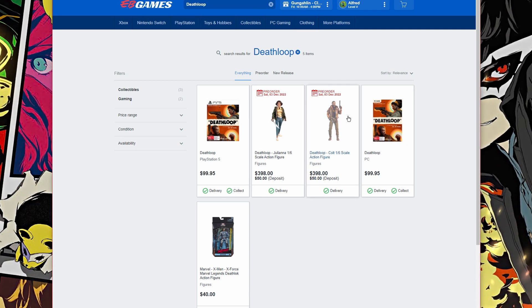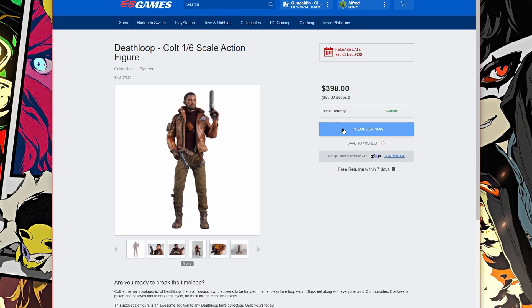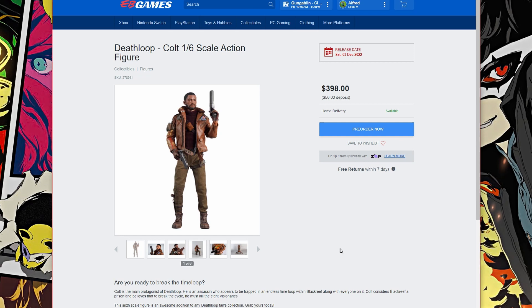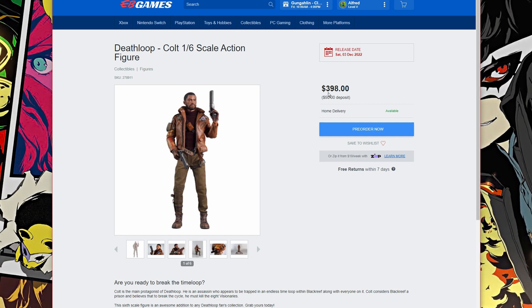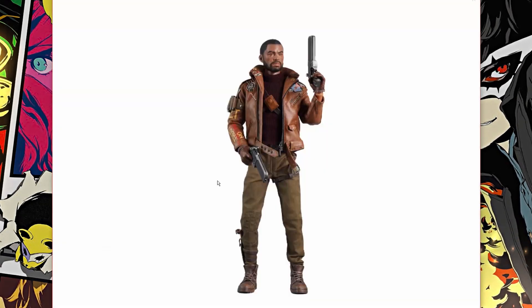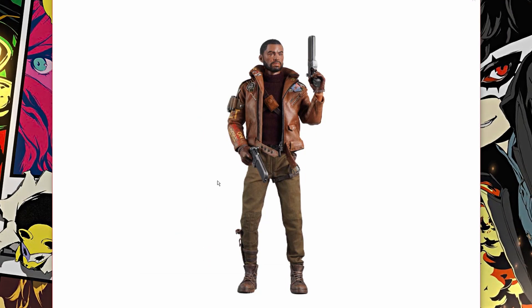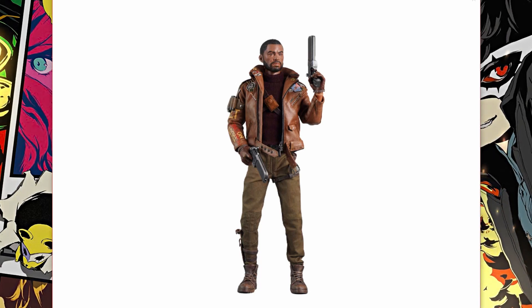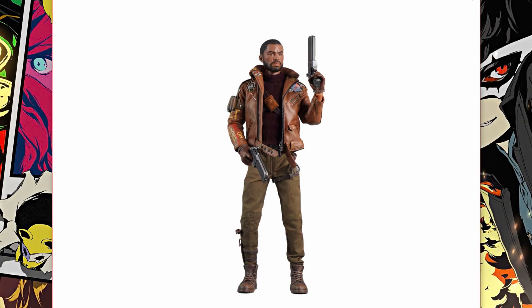The prices are a bit ludicrous — this is coming through on the 3rd of December 2022, so about a year away. It's 398 Australian dollars with a 50-dollar deposit. This is a 1:6 scale action figure. Let's have a look at the details, and I'd love to get your feedback on whether it's a like-for-like. This is a really well-crafted figurine.